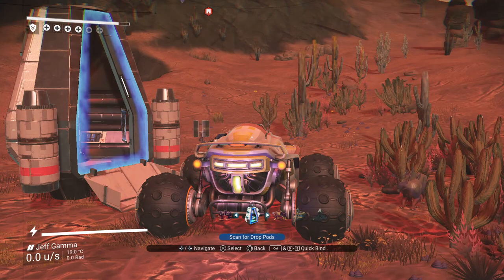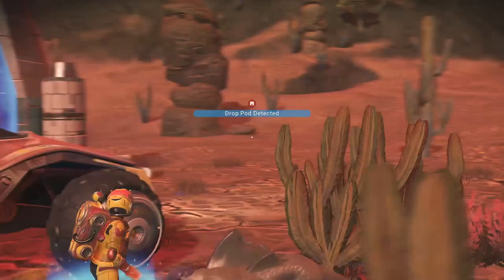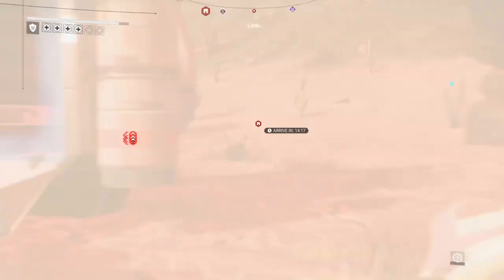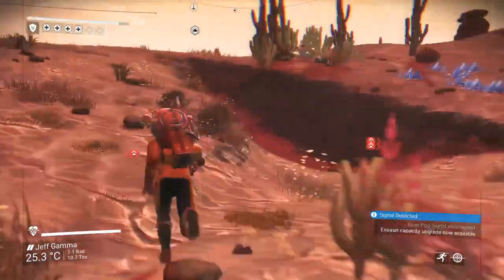From the exocraft, scan for drop pods and it will show you the location of the next one. Get out, bookmark it with your visor, and then hop into your spaceship.